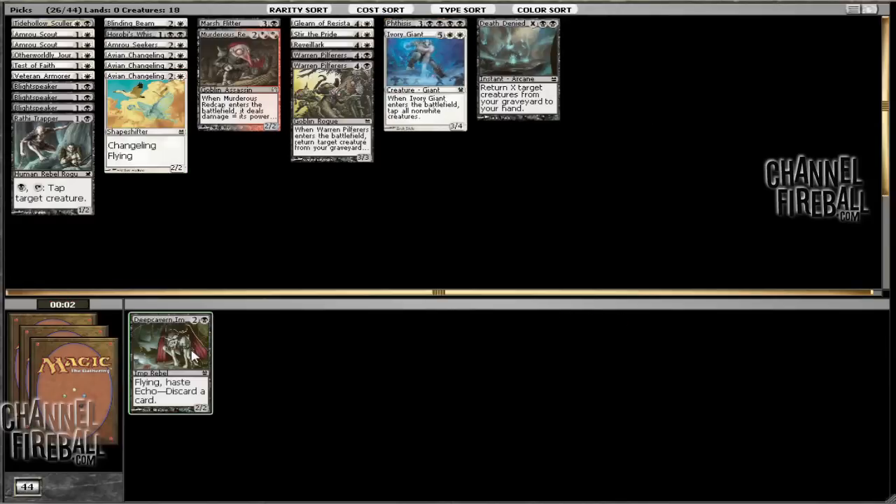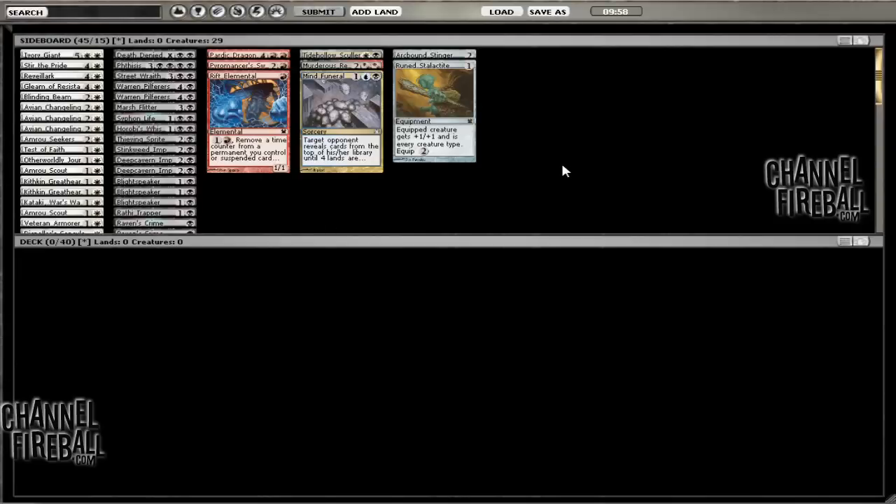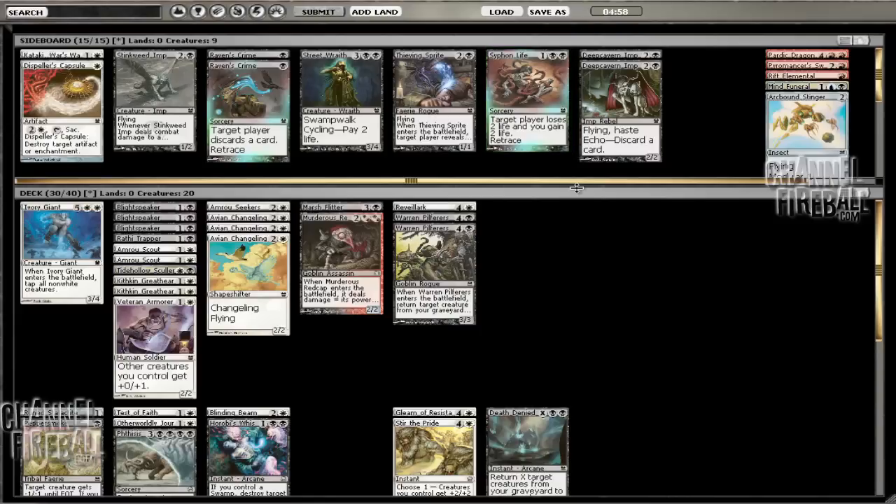So overall, pretty happy with how this draft went. There were a few different options that we had initially - we could have been a bit more forceful with 5-color green, and it's unclear as to how open it would have been for pack 2. What I'm going to do now is lay out what we have and then get back to you. Alright, so we've got 30 spells right here, which means we're probably going to have to cut a few of those.